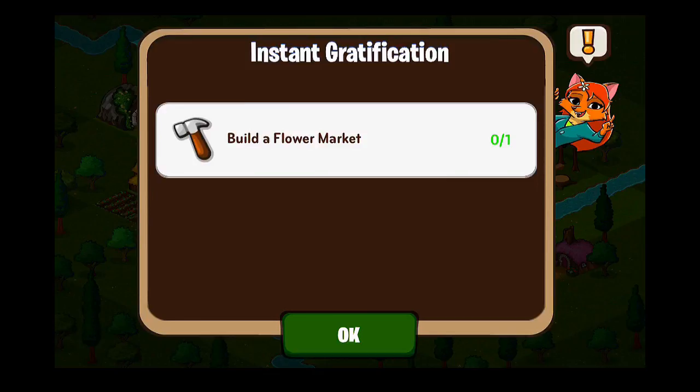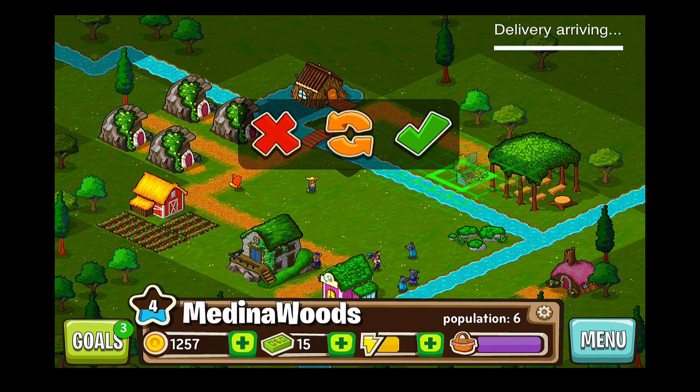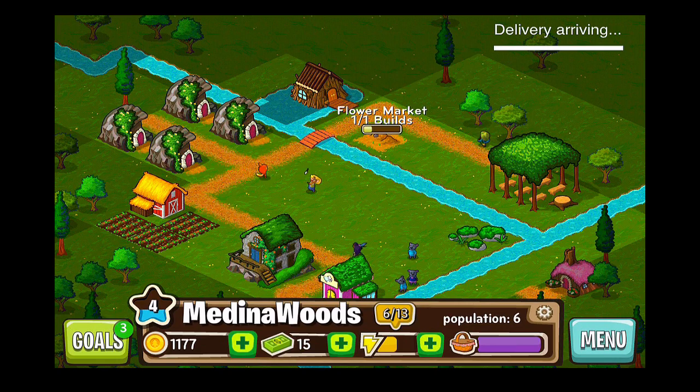Forestville by Zynga — the same popular developers that have taken the world by storm with games like Farmville, Cityville, and Words with Friends — have released their next popular 'ville' game with Forestville. It's available free to download in the App Store, with some in-app purchases ranging from $0.99 all the way up to $49.99.